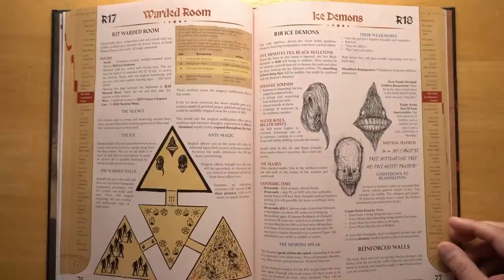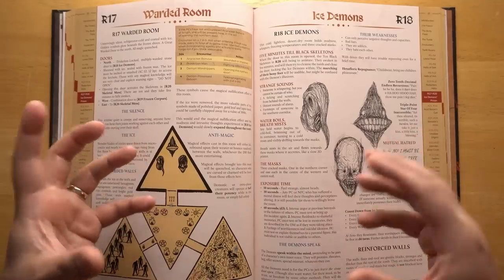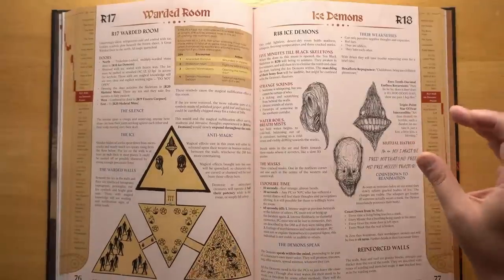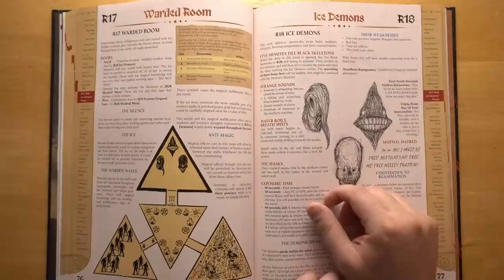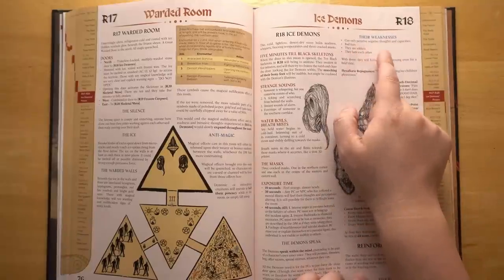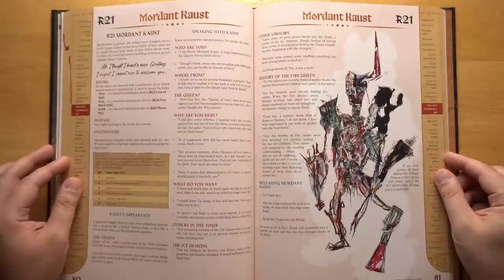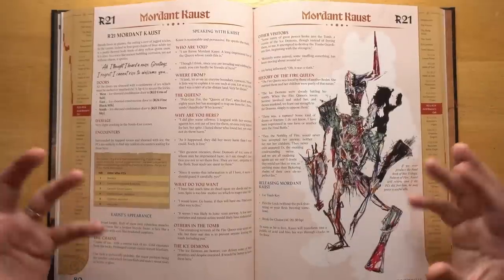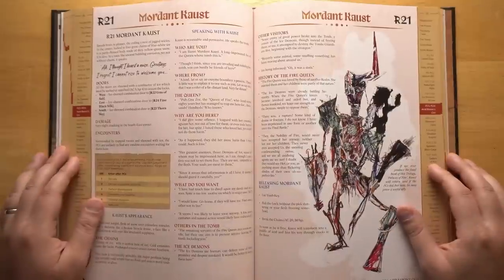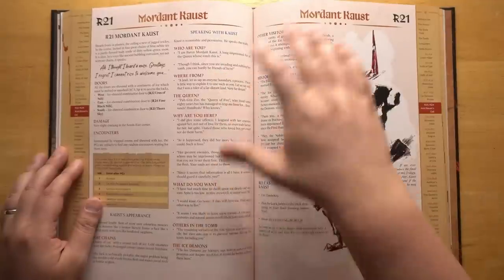The ice demons are a particularly terrifying foe that will slowly reform and rebuild bodies of ice out of the moisture in the air. Once you open their doors, they'll slowly reform and awaken some of their servants to come help them. I love that they all have very concrete personalities. They also have great weaknesses that players can exploit — like they can only perceive negative thoughts and incapacities, they are bad liars, they are addicts, and they all hate each other. So they could be pretty easy to turn against one another once you figure that out. Every once in a while you run into an NPC who has actually been imprisoned there for a very long time and could give you a lot more background about the tomb — another reason to read that introduction at the beginning. It does have short summaries of the things he would say if you ask him basic questions about the tomb, which is a great thing to summarize.